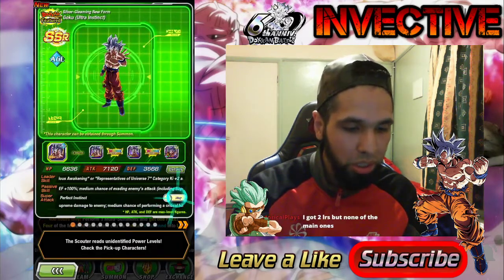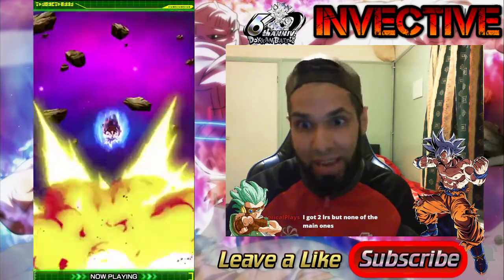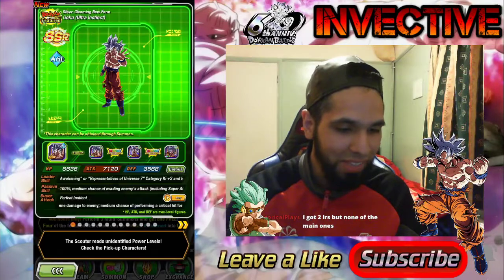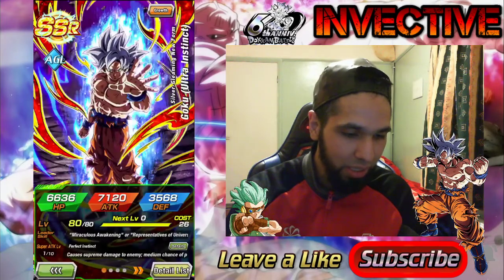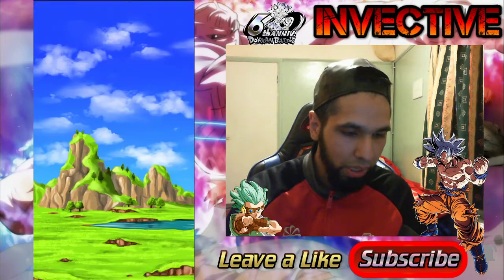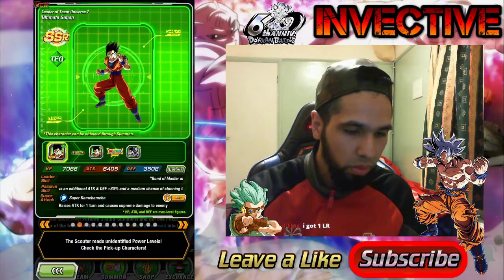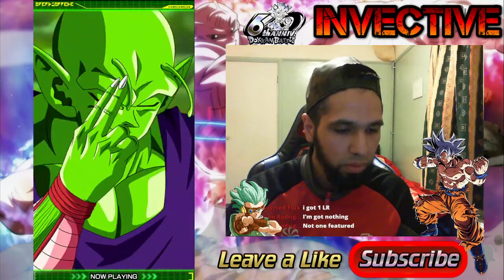Let's check out the animations. Here's his 12 ki in the game - 'Perfect Instinct' - oh that is so clean. And then we can check out his 18 ki as well. Oh yeah, and here's Gohan too, and the awakened form - that's what you guys want to see right there.